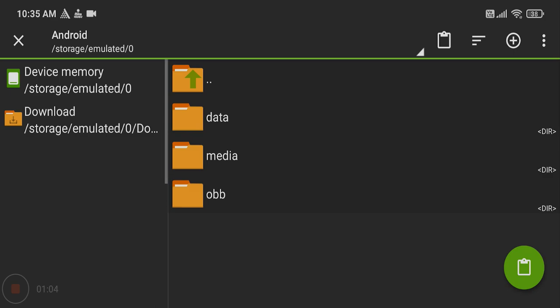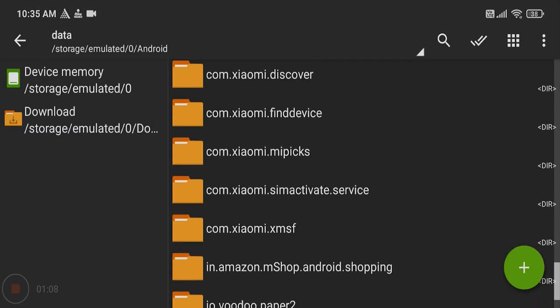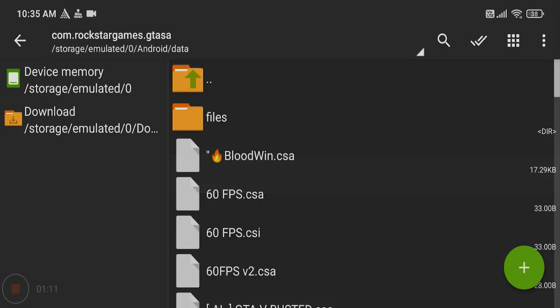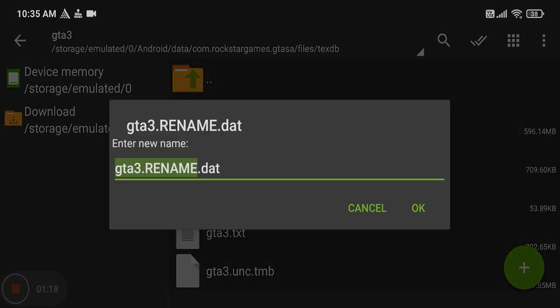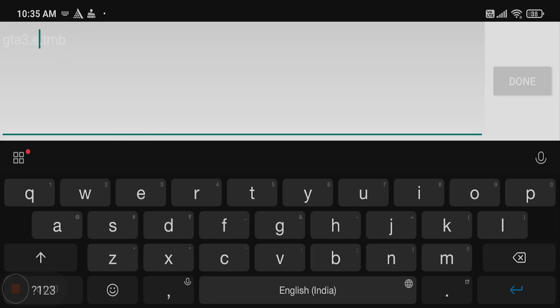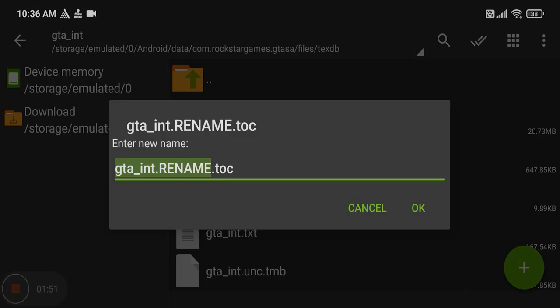From the folder, cut the folder and paste it into Android data. Then remove the old folder. Paste the new folder, then go into this folder. Remove the existing name and write the new name that you will know. You will need to rename it after.